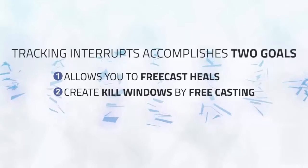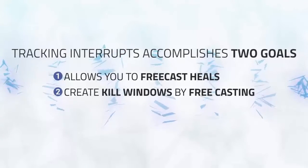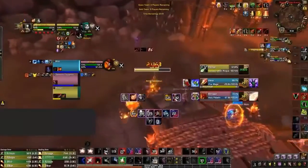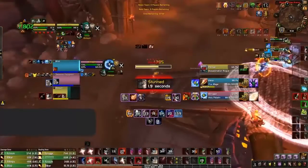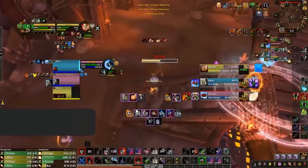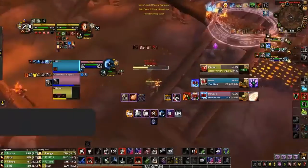The second, more advanced goal is that you can create kill windows by free casting crowd control and damage. Here we see myself sitting in a stun while my healer is CC'd. But because both Counterspell and Kick are on cooldown, Mara is able to turn what seems like a losing situation into a winning one by Dragon's Breath Ring of Frosting the Paladin and Polymorphing the Mage, which allows me to survive the stun, Kidney the Rogue and win the game.